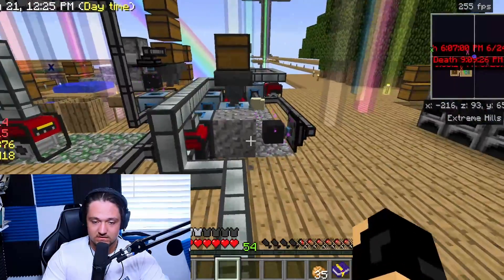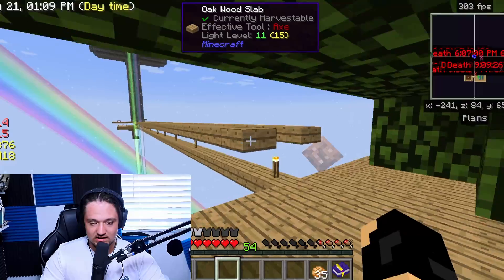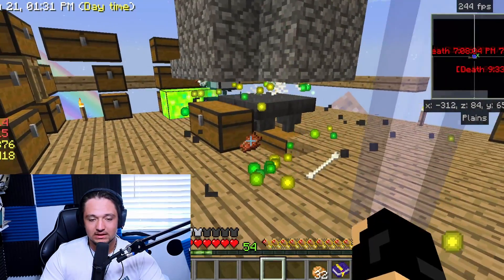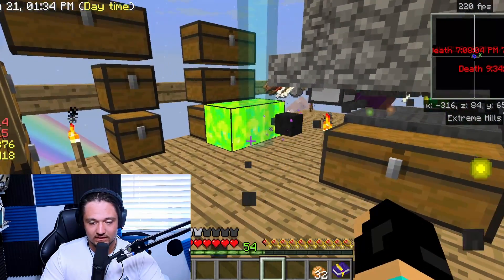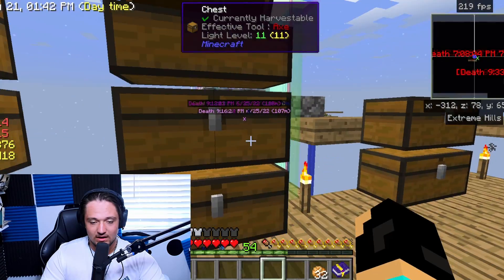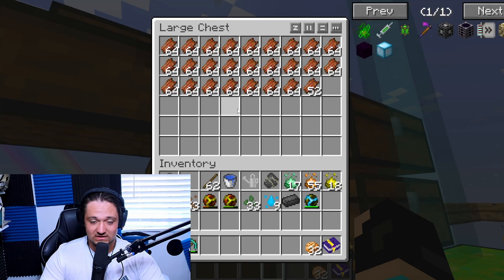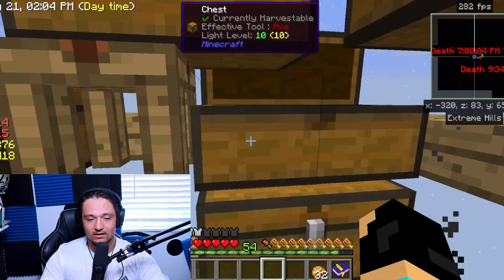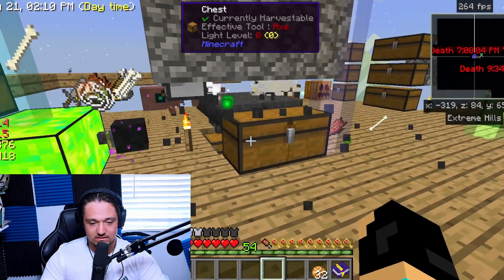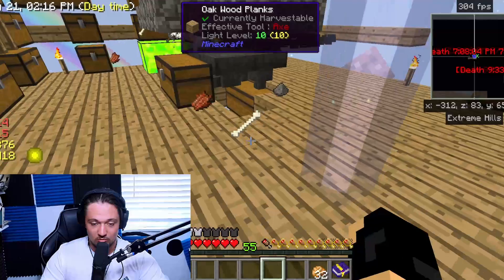Basically the only thing that hasn't changed much is our mob spawner. Running over here, the farm is completely full — these double chests have a ton of stuff and the XP is maxed out at 16,000. I added a bunch more chests to move stuff around. We have a ton of everything — tons of bone, we'll never need bone meal again, tons of arrows, and tons of loot bags, though I do not have the will to open all of them.